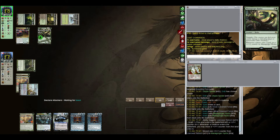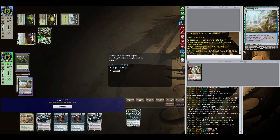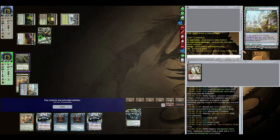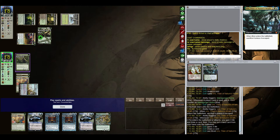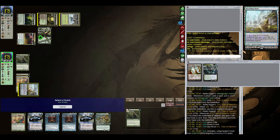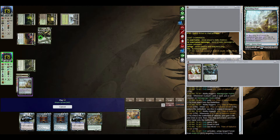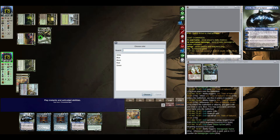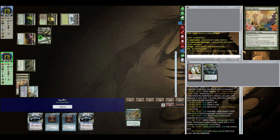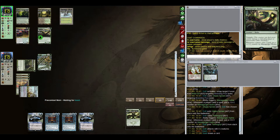Mana Gorger Hydra comes down — our opponent's going to swing in for two. We have two Jaces, two Time Warps, and a Uro. I think we have a tad too many Jaces. What I would probably do now is cast Tarmogoyf and Utopia Sprawl. The issue here is that Mana Gorger is going to keep getting bigger and bigger — and that's really a problem, like a big, big problem, an almost unfair problem.